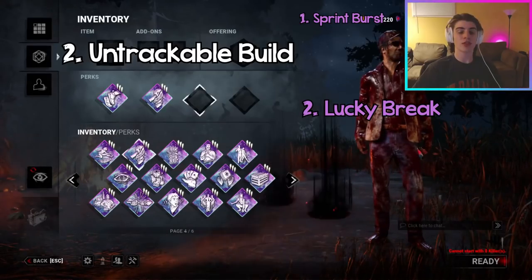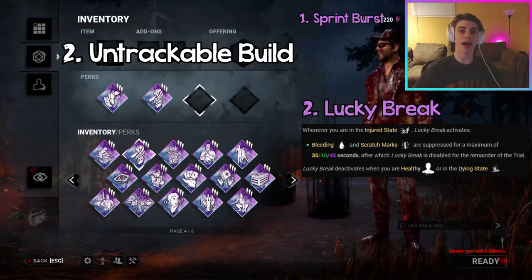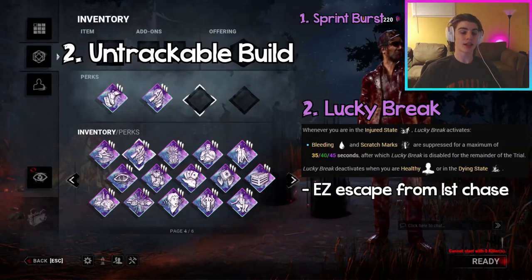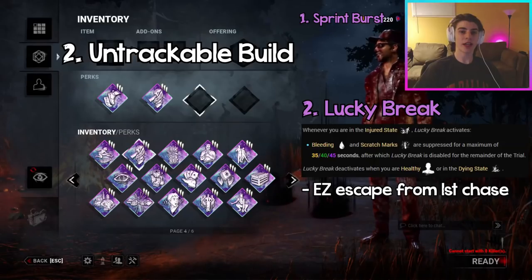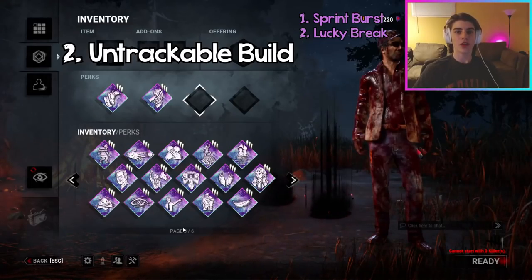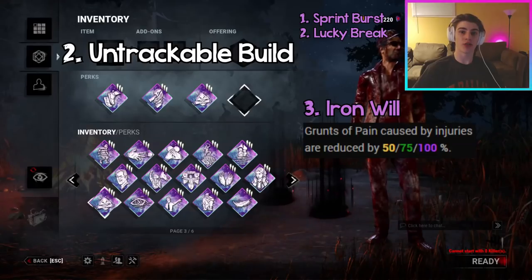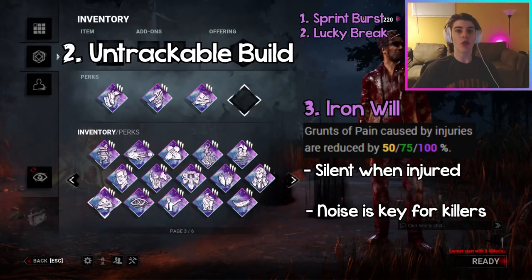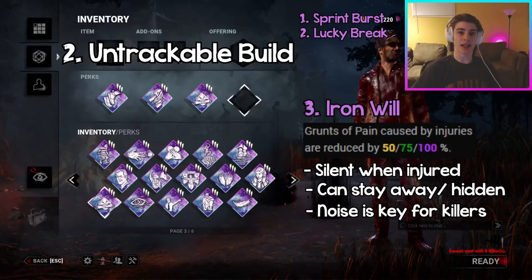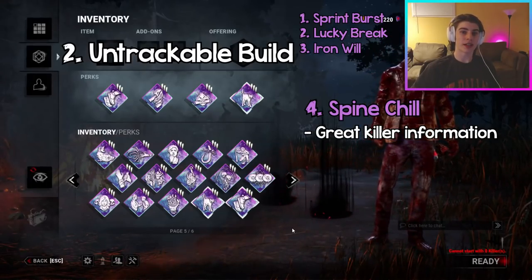Sprint Burst is like a mega Dead Hard with a great element of surprise in chases. The second perk is Lucky Break, which recently got buffed significantly. When you get injured, Lucky Break hides your bleeding and scratch marks for 45 seconds at tier 3. This lets you escape chases really easily because the killer can't track your bleeding or scratch marks — you basically become invisible for 45 seconds, which makes escaping your first chase very easy. The third perk is Iron Will, which at tier 3 muffles your grunts of pain when injured to 100 percent, making you basically silent.